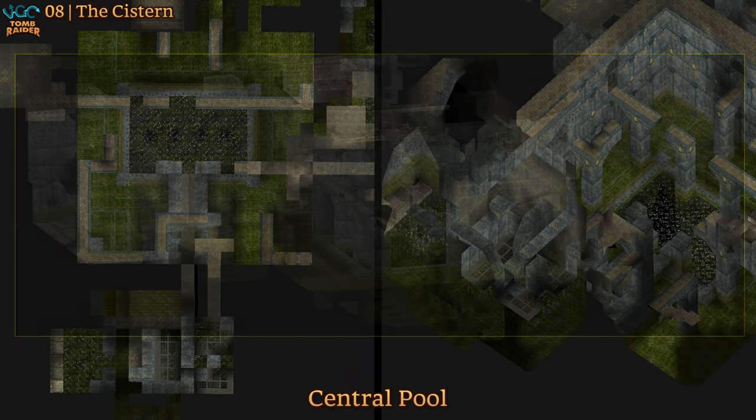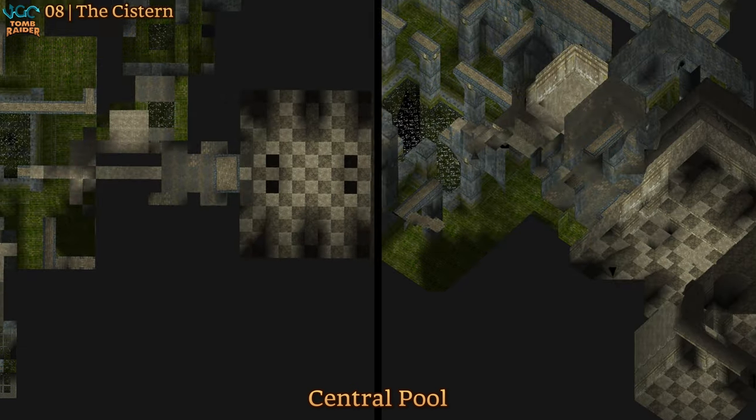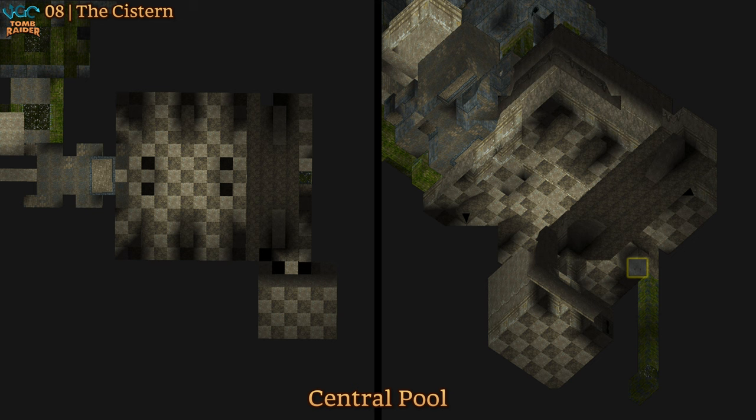Through the right door there's a spiky dead end, so now's a good time to switch the water level. When it rises we can go back through those spikes to get one key, then back to that high room to get the other one, and unlock the final standalone room with spiky traps and a block hiding the exit.